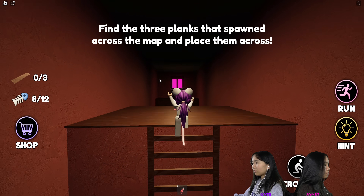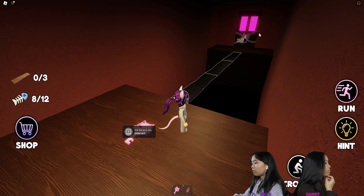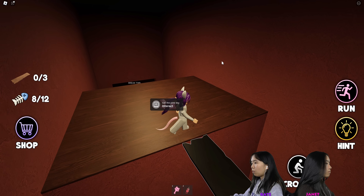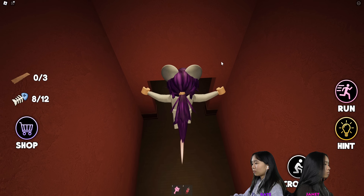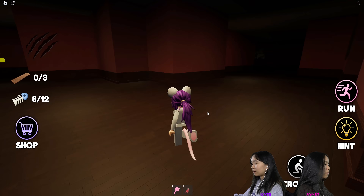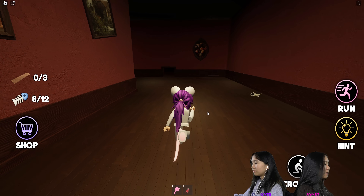I broke through. Looks like we need three planks or something. Oh my God, why's the pin — bro! We have got to find three planks. So if you see any planks laying around, you have to pick them up. How many fish you got? Eight. I got seven now.